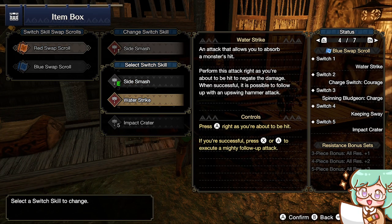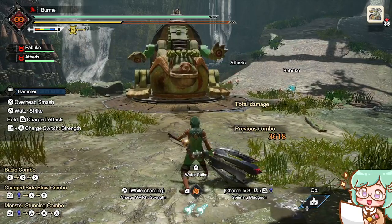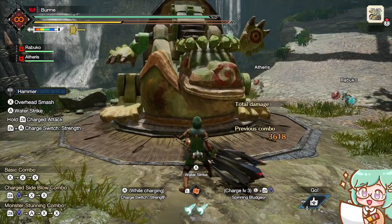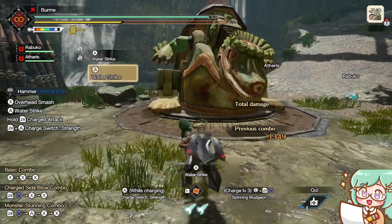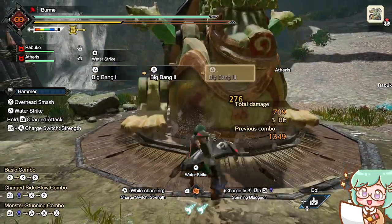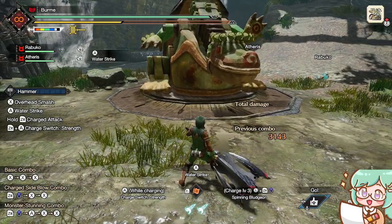The other skill is called Water Strike, which is an attack that allows you to absorb a monster's hit. Similar to Side Smash, when you have your weapon out you press A to activate it. This one will give you an overhead attack. One key difference is that when you do the water attack, you will not be able to go into the Golf Swing combo or the standard X combo — no matter how much you press X, it won't combo into it. The only things you can do are go into the Big Bang combo, go straight into a charge, or roll. You just cannot go into the standard X combo.